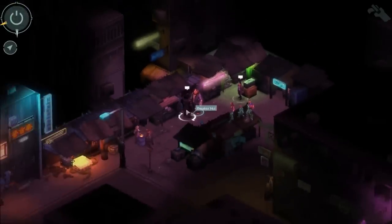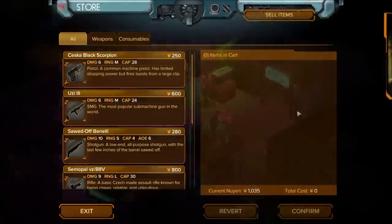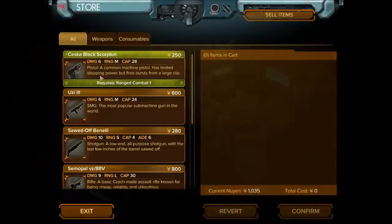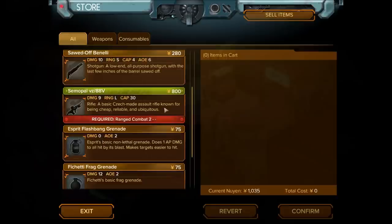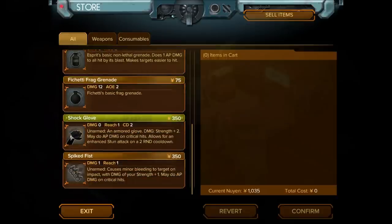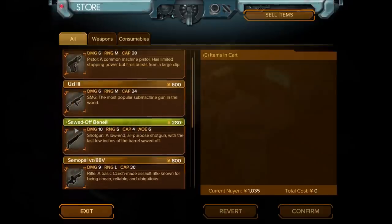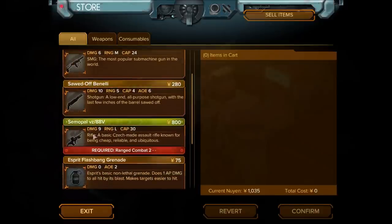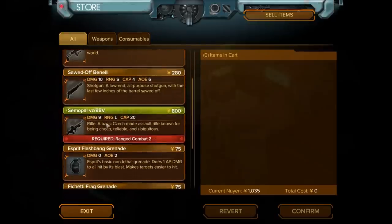Let's take a look at his goods too. Looks like there's some pretty decent stuff here — a shock glove, a shotgun, a rifle, and an SMG. I think we're fine with what we have.